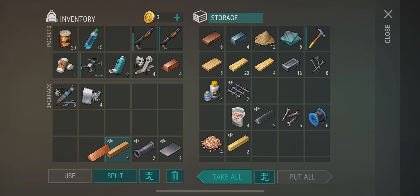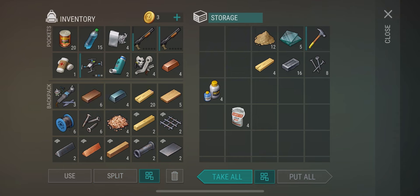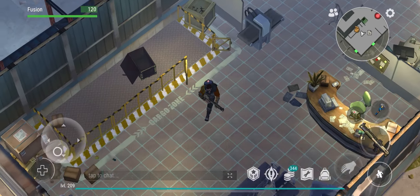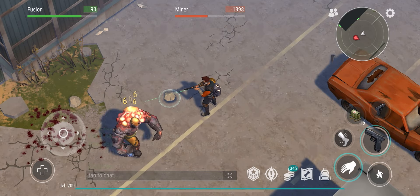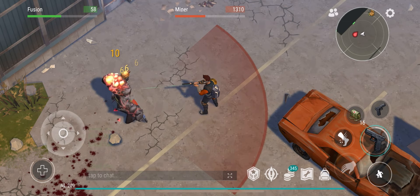After scanning, you go to the terminal, put in the key, and it will show you what boxes you scanned. You can tap on each box to see the possible rewards. Whichever box fits you best, you select it, the box drops, you open it, and that's what you get.